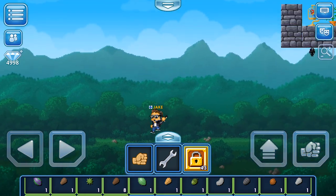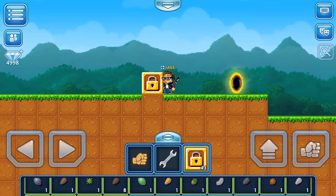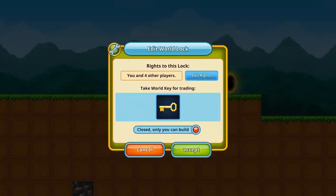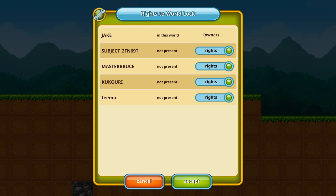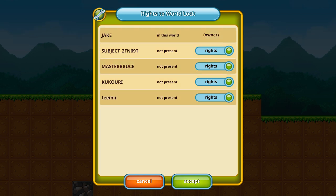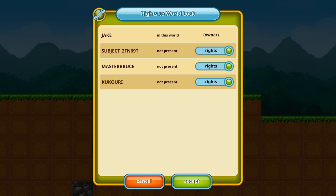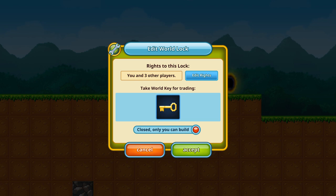But the biggest one of them all is the world lock, and it works a bit differently. Instead of just locking down a certain number of blocks, it locks everything in your world. Let's go through the edit rights section. As you can see, I have four players that I've given access and rights to edit this world. When you have somebody in your world they pop up on this list and you can just tap and give them rights. I'm going to remove Teemu's rights — and now Teemu has been completely taken off the list because he isn't currently in this world.